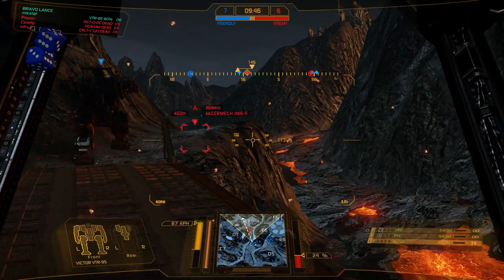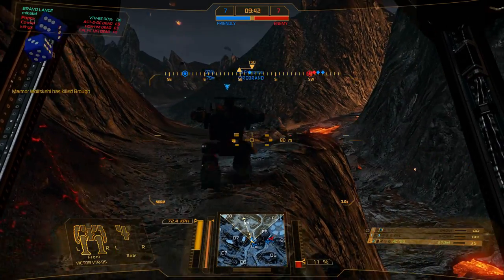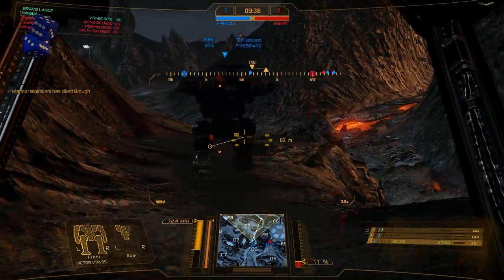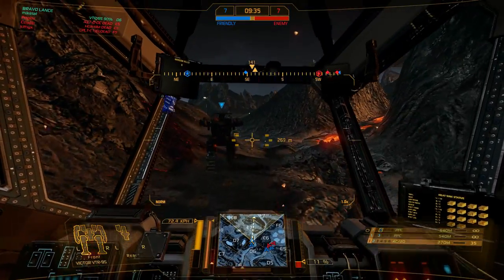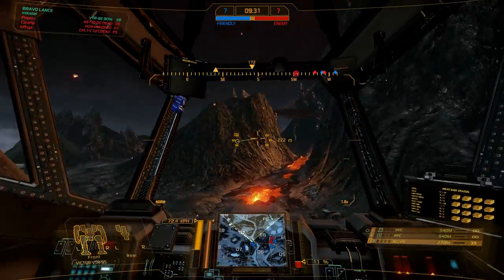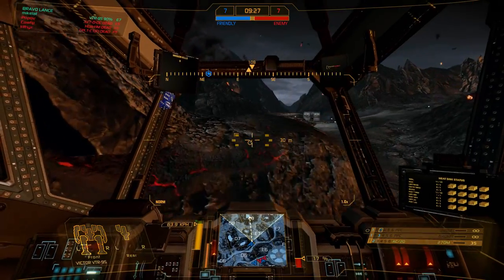The 9K — the only difference is another ballistic slot, which I don't really need because I only put one weapon in ballistics. And you give up basically a missile slot. There are actually missile slots in the torso which I never use. I'm gonna chase this guy down — that's a terrible idea.